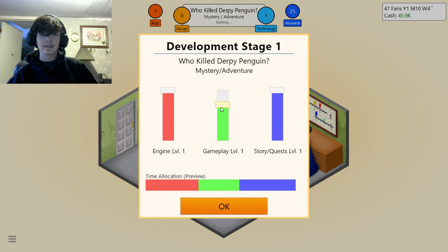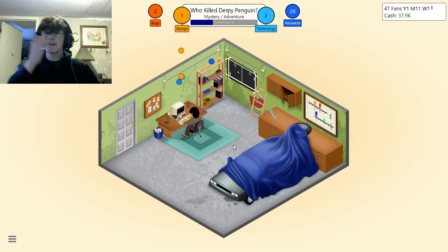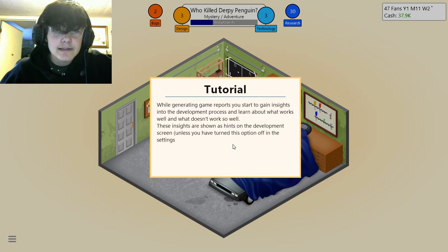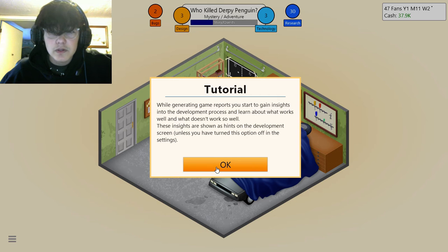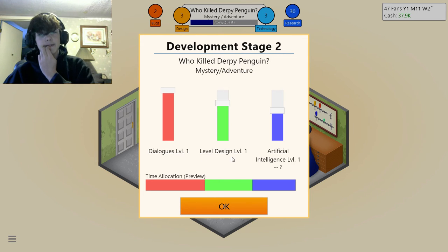For this mystery adventure: not very much engine since it's text-based, and not too much story quest but still a good bit. I have 47 fans already! While generating game reports you start to gain insights into the development process and learn about what works well. These insights are shown as hints on the development screen. Plus/plus/plus to negative/negative indicates how important something is. A question mark at the end means you have insights from the same genre but aren't yet sure whether it holds true for this particular topic combination.